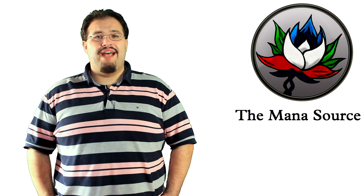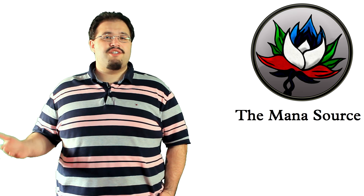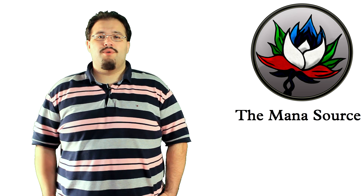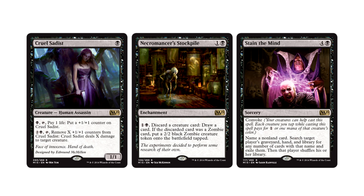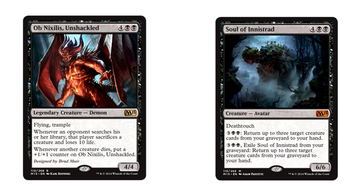Black is represented weirdly in this set. There isn't nearly as much removal as normal, which is hard to ignore, but it doesn't mean that there's none. Crippling Blight, Flesh to Dust, Stab Wound, and Ulcerate make up a decent package. Black, like Blue, also has some really hit-or-miss rares. Cruel Sadists, Necromancer Stockpile, and Stay in the Mine all leave a lot to be desired. Meanwhile, Obnixilis and the Soul of Innistrad are just fine and super bomby. The Soul in particular is pretty sweet since its ability essentially provides you with insane card advantage. Besides the Soul and Obnix, you'll probably be disappointed with most of their rares, except maybe Waste Not — but that's only if you open a bunch of Mine Rots and Black Cats, so it doesn't seem reliable.